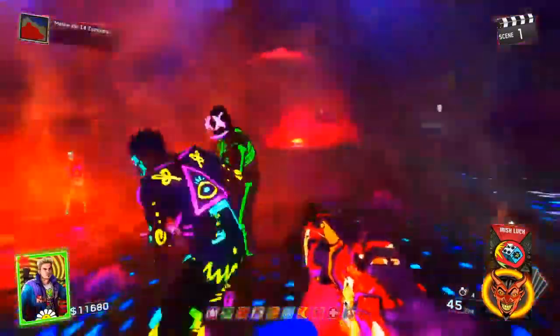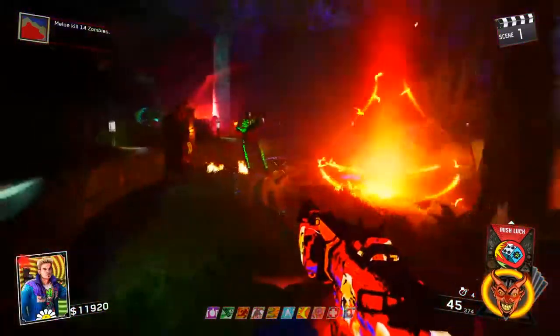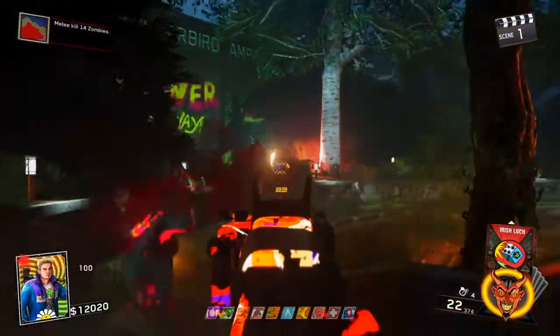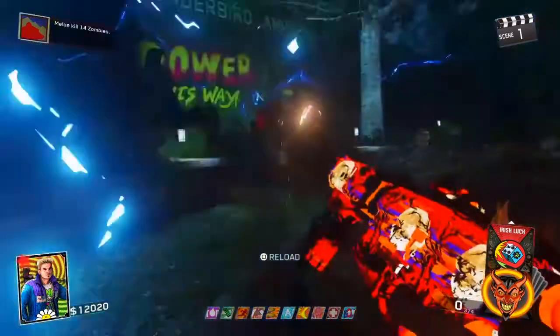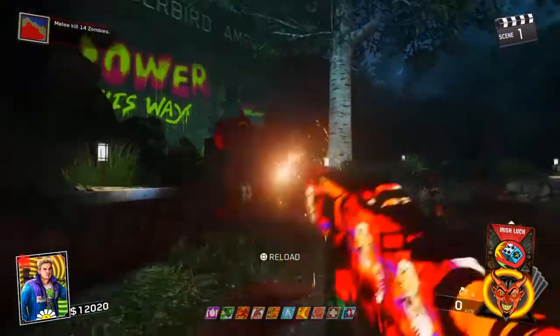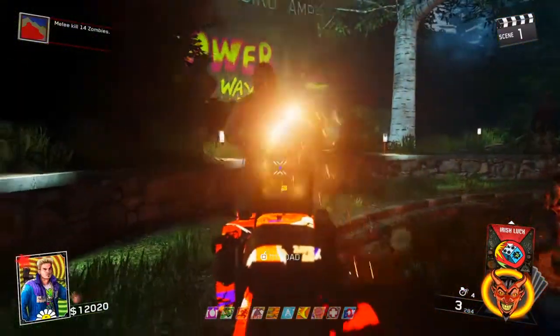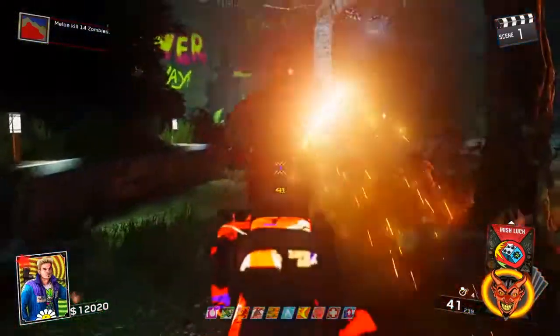As you guys can see, it does still work even when pack-a-punched. I did tell you in the beginning of the video that this thing is extremely broken in Raven and Redwoods - it is so OP against the slashers and obviously everything in the map. I'm going to skip ahead and go straight to the boss fight with the slasher so you guys can see how easy it is to take him out.